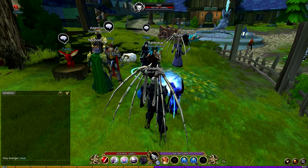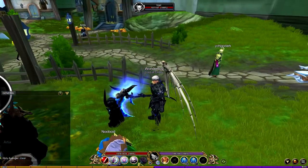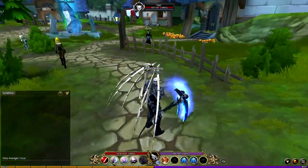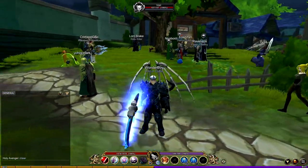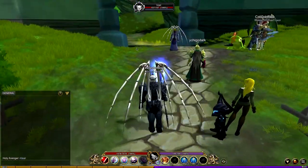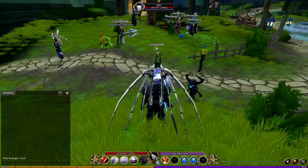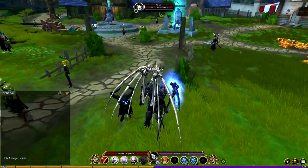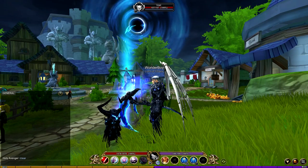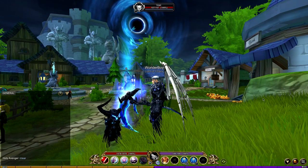If you want to buy all the items individually instead of the collection bundle, it's around 14,000 dragon crystals. You might also notice I have this little thing following me — it's Chibi Daej, or Daej's son. I'm basically a babysitter now, spending all my time looking after Daej's child.